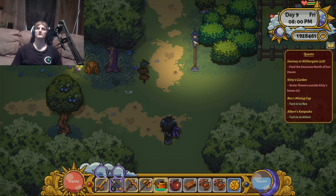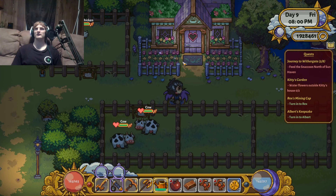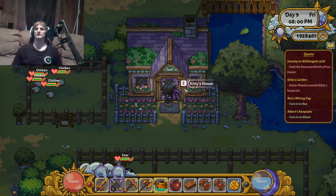Just go ahead and go straight north of the farm up that path and go right over here to the right. This is Kitty's house — you can see if we walk up to the door it's going to tell us that.